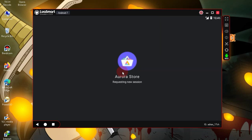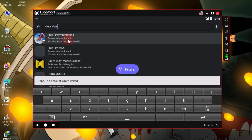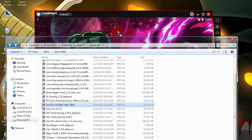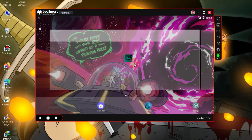You can use the Aurora App Store for installation. Simply go to the App Store, search for Free Fire, and install it. Alternatively, you can use the APK method — just drag and drop the Free Fire APK and the installation will start. Here, I have installed Free Fire. Let's quickly test it.